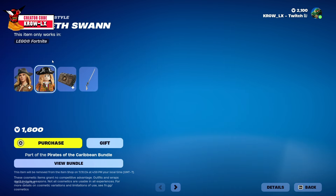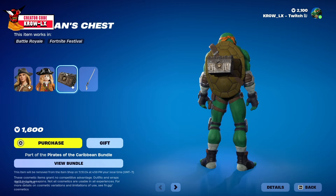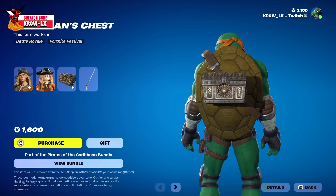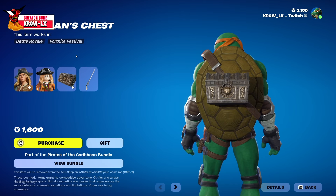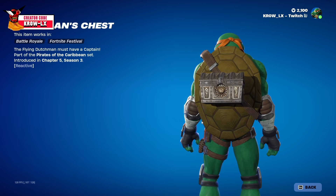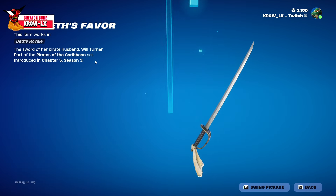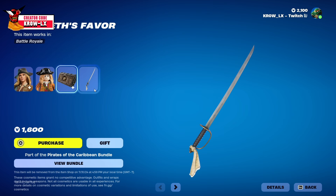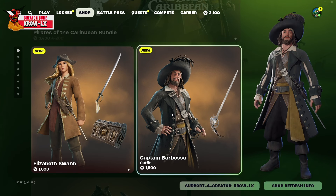We also have the Lego variant and the Dead Man's Chest back bling — a very simple but nice small form factor piece that is reactive. We also have Elizabeth's Favor, a pretty simple sword but it looks nice.